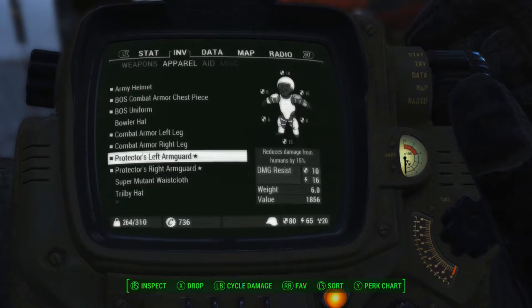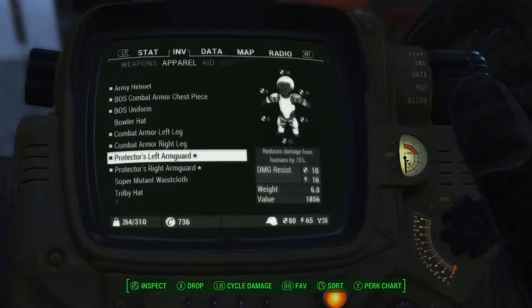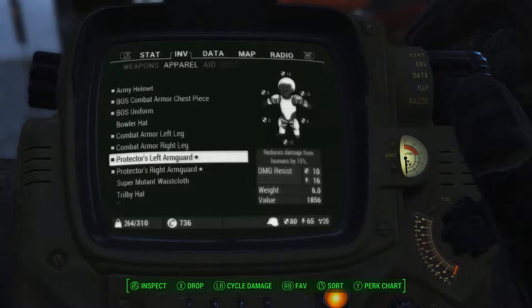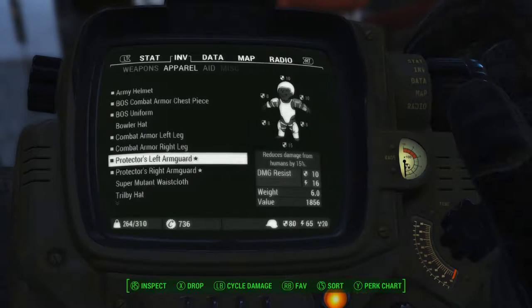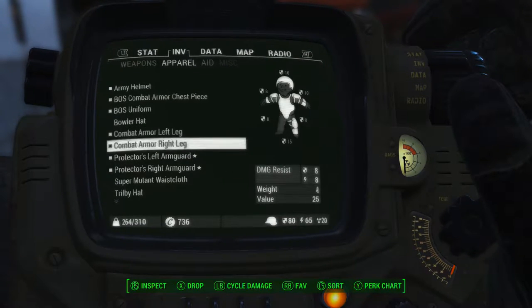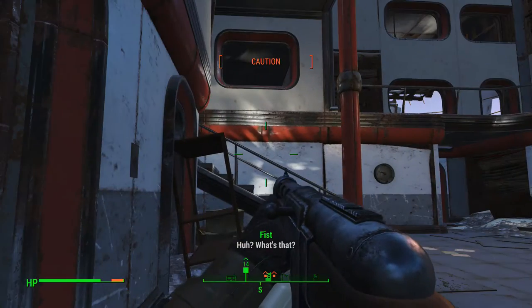And then the Protector's left and right arm guards, which were sold by — what's his face — Arturo, in the Boston market, for like $5,000 each. I obviously don't have access there right now, but I went ahead and sort of dug in. It took a little while actually to do it, but I got it. This is my combat shotgun.